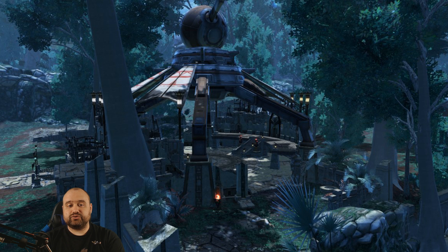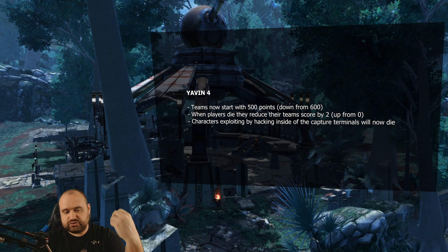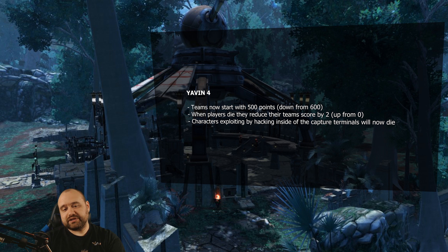The major changes relate to the mirror map for Alderaan, the Yavin 4 dig site. Bioware wants to further differentiate the map from Alderaan by punishing players who get killed — the intended change is 2 points. So if you get killed, your team loses 2 points. That's a little bit scary and dangerous because this is a normal warzone, it's not ranked PvP, and it's very likely to increase hate speech and trash talk, but we'll see.